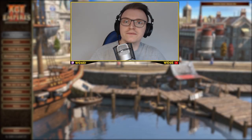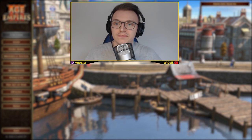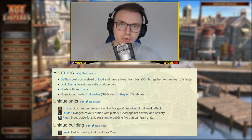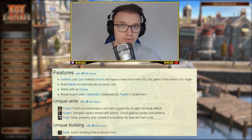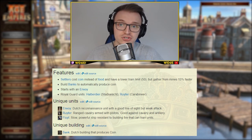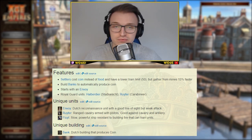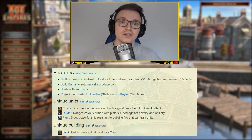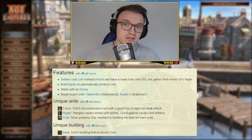Step number one: the unique features, buildings, and capabilities. The Dutch settlers cost coin — similar to India where they cost wood. They also have a lower train limit of 50. However, with the recent patch update, there are two extra cards you can get to increase that limit from 50 all the way up to 60. Also, they gather from mines 15% faster, which has been increased in the recent patch as well.